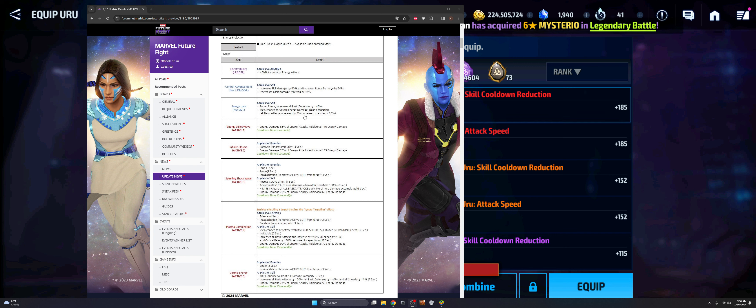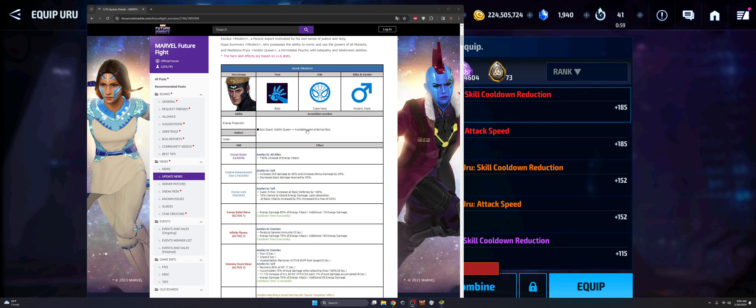I really like his energy lock passive ability where he has a 10% chance to absorb energy damage, and upon absorption all basic attacks are increased by 5%, getting all the way up to a max of 20%. That looks like it can be good. Overall I'd like to see how that works inside the game, but what I'm a little disappointed in specifically is that if he's supposed to be a PVP character, it doesn't really look like it. And as he's supposed to be the character we're following through in the Epic Quest, you want to feel like this is probably going to be one of the more impactful characters in the update — however, it doesn't really feel that way.